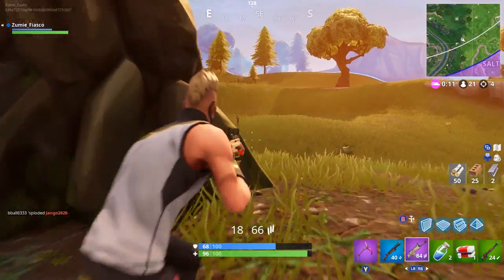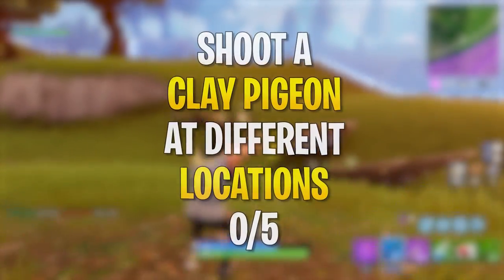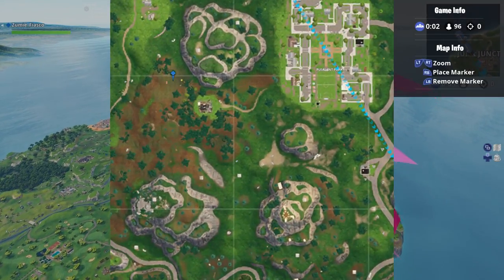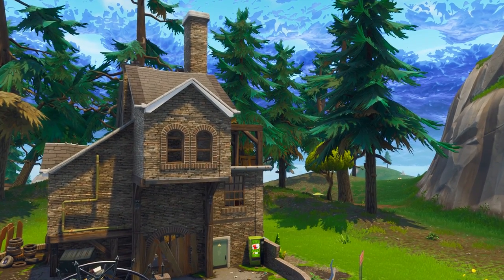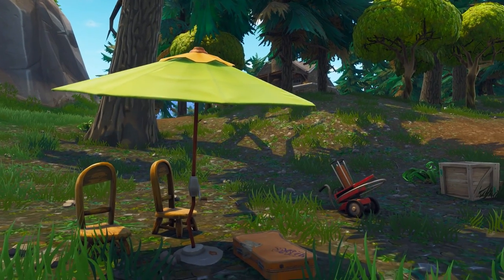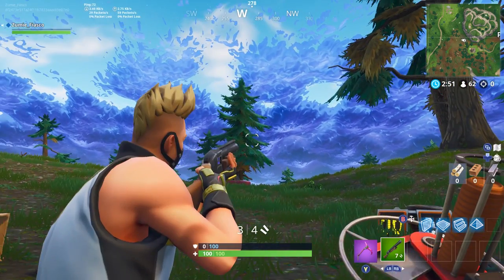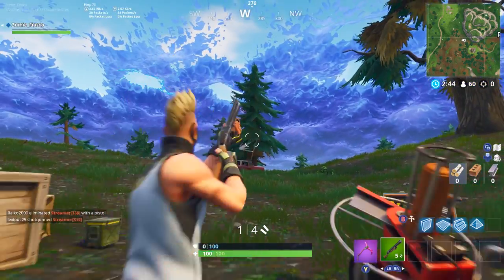Challenge number five and battle pass challenge number two is shoot a clay pigeon at different locations — you need to shoot five total at five different locations. Fortnite has just had a new mini game added called skeet shooting, and that's what you'll be doing. You or a friend can interact with the launcher and it will shoot a clay pigeon that you need to shoot out of the sky. As soon as I figure out where all of the skeet shooting mini game locations are, I will be pinning a comment below showing you guys where to find them all.